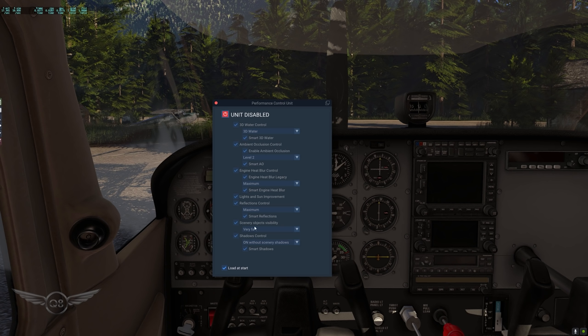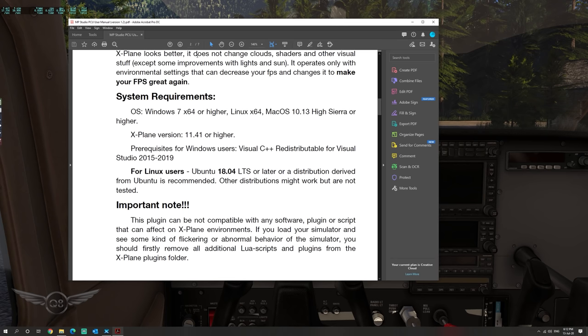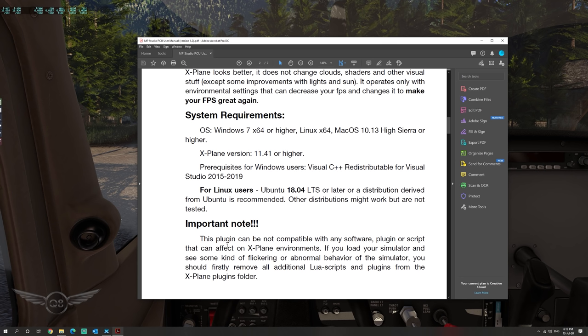The first thing I want to say about this plugin is that it is not compatible with any type of LOA script. This is something the developer mentions — the plugin cannot be compatible with any software, plugin, or script that can affect the X-Plane environment. If you see flickering or abnormal behavior, you should remove all additional LOA scripts and plugins from the X-Plane plugins folder. To me, that is the first big no-no. Why would I want to give up all my scripts and plugins in order to gain a few FPS?